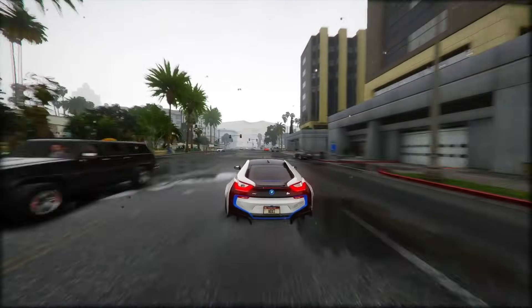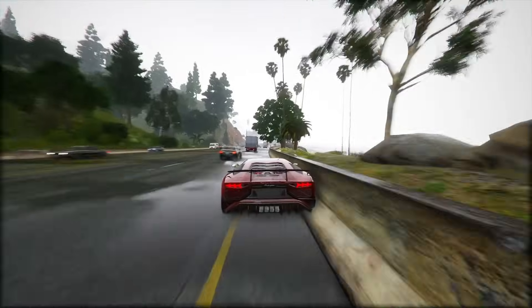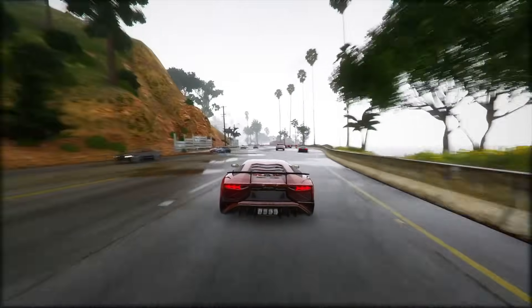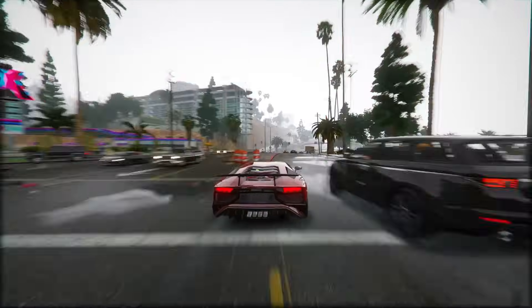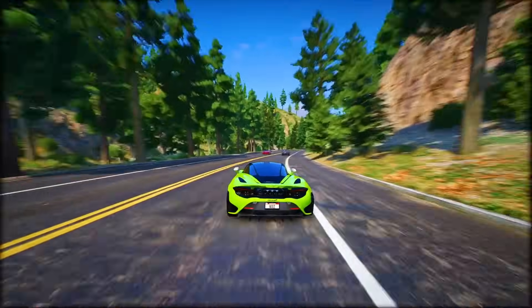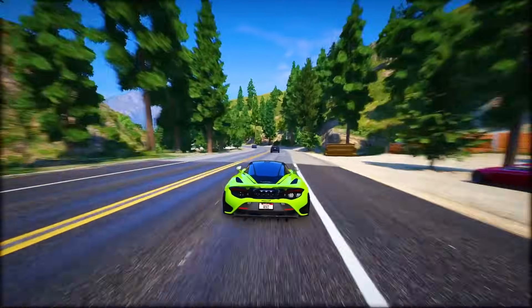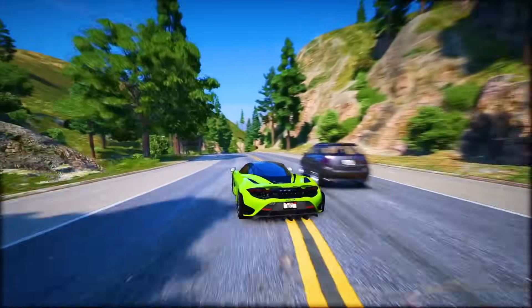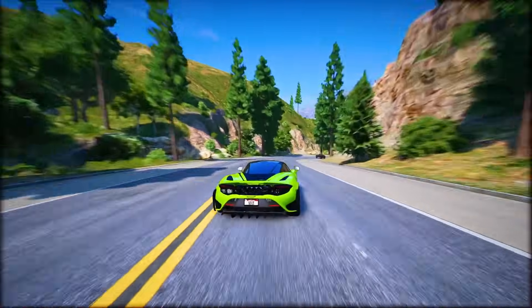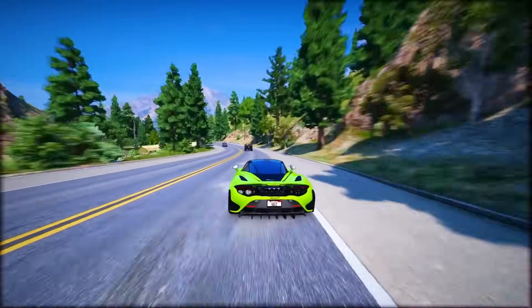In GTA 6, expect various events like chance encounters with muggers and NPC-hosted yard sales. There are hints of riding events, potentially involving horse riding and possibly drawing from the expertise of the Red Dead Redemption 2 team. New firepower enters the fray — the speargun debuts, allowing players to shoot underwater spears at their targets. Additionally, a range of gear awaits, including binoculars, cutting tools, flashlights, immobilizer bypasses, slim jims, USB drives, tasers, zip ties, and auto dialers.